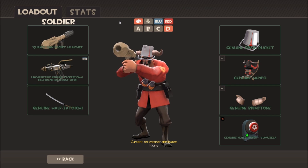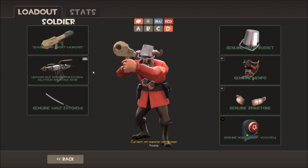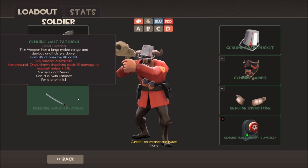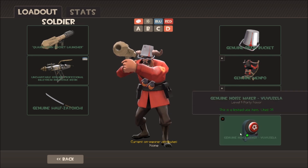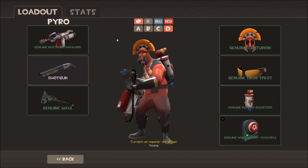Moving on to Soldier: the Soldier can have an all-genuine loadout. Starting with the rocket launcher — it's the Original, which I got from a QuickFour pre-order a long time ago. Then there's the Bison as the secondary, and the Half-Zatochi for melee, which is multi-class and can also be used on Demoman. There's no specific genuine melee for the Soldier but the Half-Zatochi works. Cosmetics include the brain bucket, the menpo, and the brimstone, plus the vuvuzela.